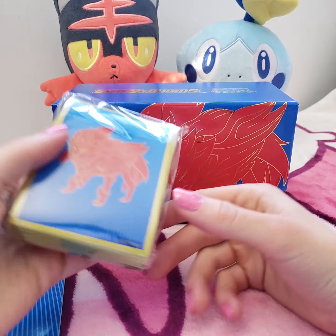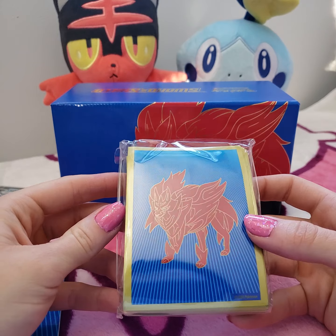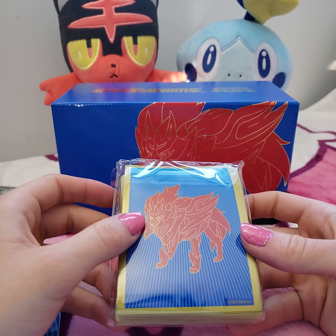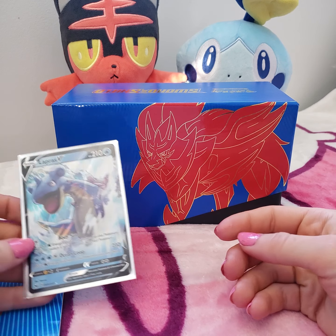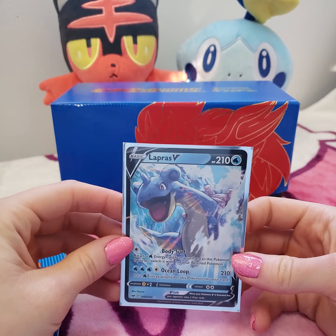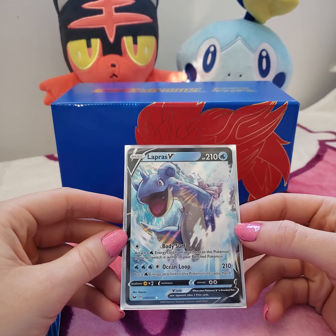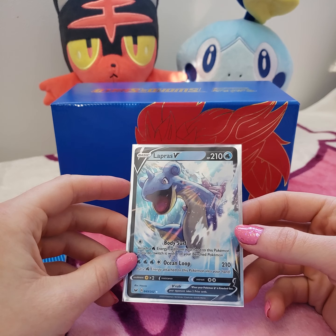You get some cool sleeves. These ones I really liked. I might have to see if they have the alternate sword one because I'd really like to get both sets of sleeves. My best pull from this box was this Lapras V card. I haven't really done my homework yet on these cards and if they work the same as kind of the GX's and things like that, or if they've got something special about them beyond that.